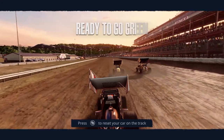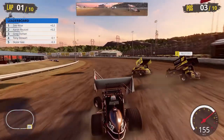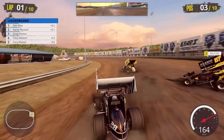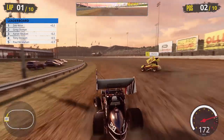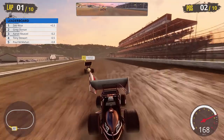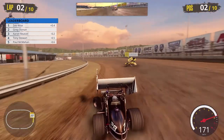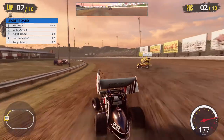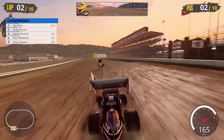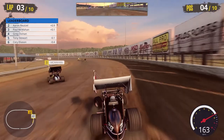Qualified dash time — Aaron Reitzel holding down second, Zeb Wise leading. Zeb has been on a tear lately, running away with several races. We're trying to make a pass on Reitzel for second. We hit the wall going into turn one — still a little bit tight. We need to go back to stiffening that right rear torsion bar just a little bit more and stop screwing up the corner entry.